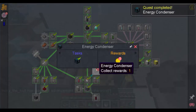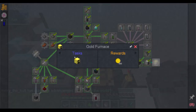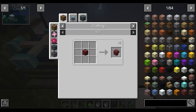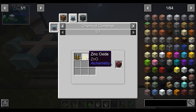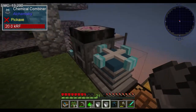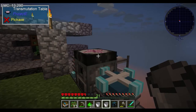I'm not entirely sure what an energy condenser does, but we have one now. We need to get netherrack. Netherrack requires silicon, zinc, oxygen and so forth - we don't have zinc yet. I'm not entirely sure how we're meant to get zinc either.